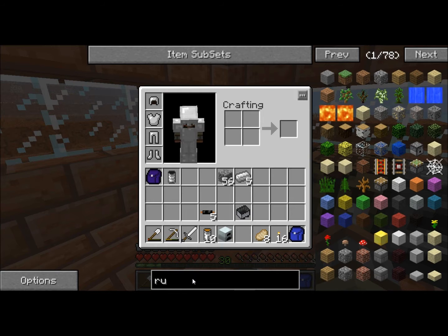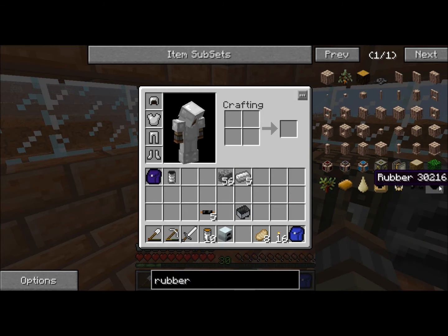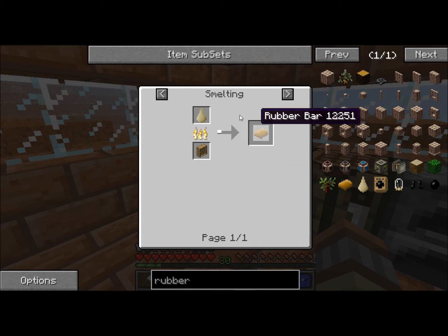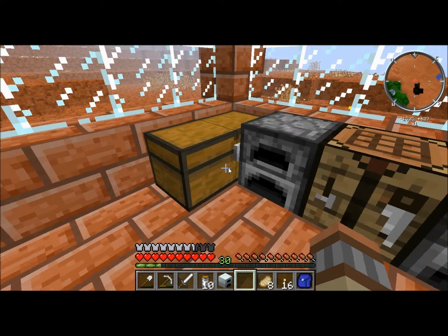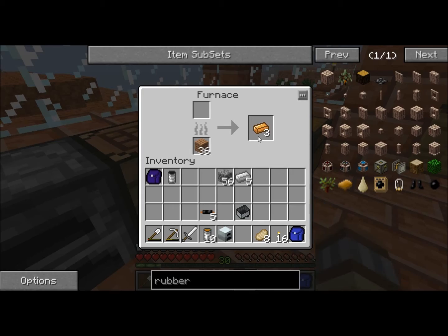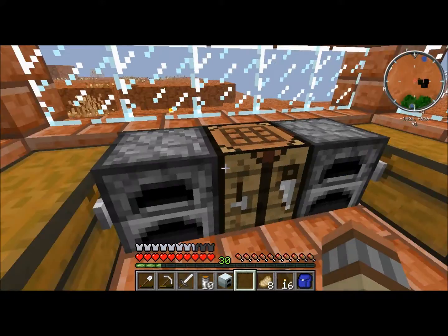There are actually two types of rubber in the game now. Instead of using the kind you get from these saplings, I'm using the kind you get by cutting down a tree — cutting down the log makes rubber bars. It just uses some more cable.